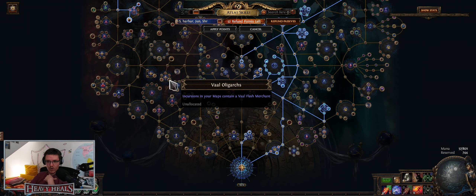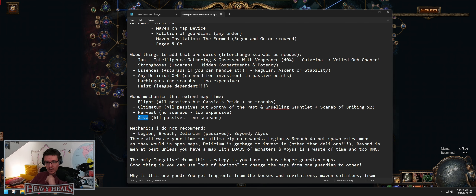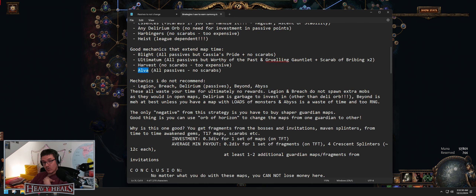Good mechanics that extend map time: blight — all passes but Cassia's Pride, no scarabs; ultimatum, which also lengthens map time; harvest, which extends map time a bit; and Alva with all passes and no scarabs. You would just ignore the Vaal oligarchs if you don't want to, but that drops currency too.